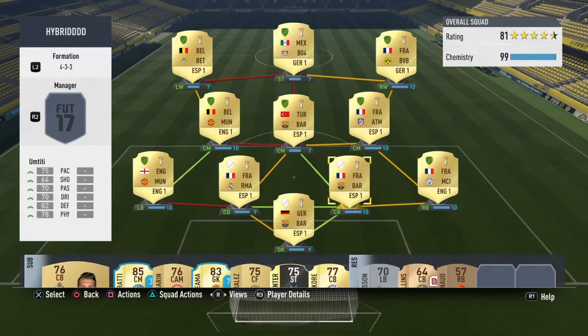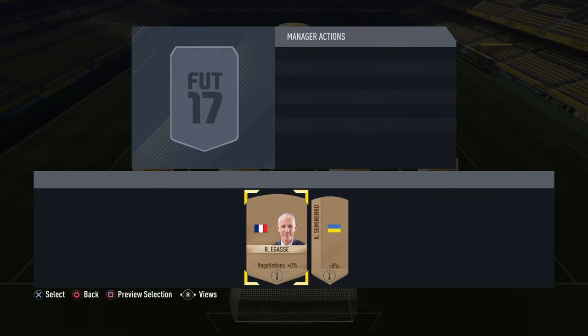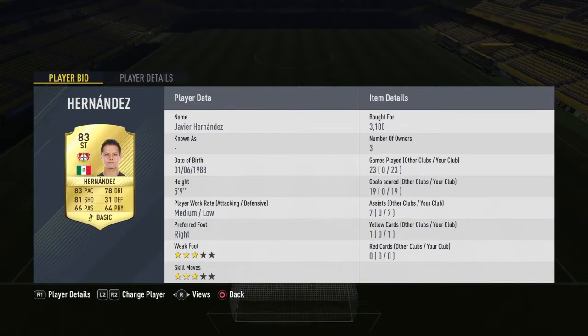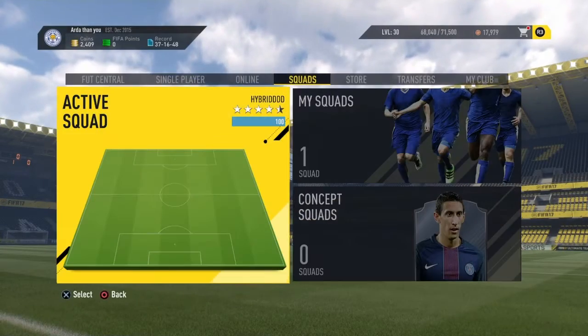All this team has to have the loyalty badge. Most of them have the loyalty badge - you can see they're green. These ones here aren't because I've only played like 5 games with them. You need a manager - I've gone just for a French Liga Santander French manager. As you can see, my team's BPL, Liga Santander and also French.